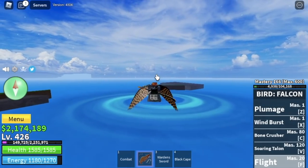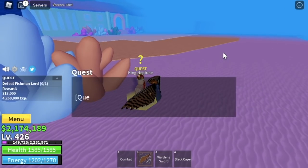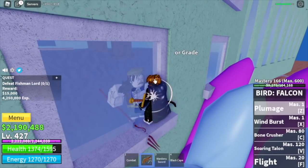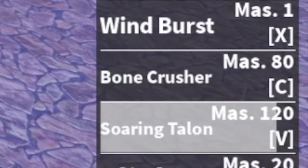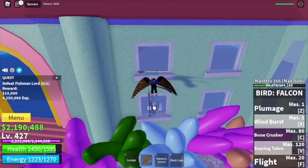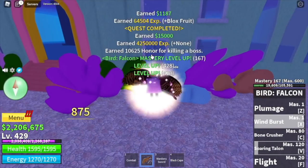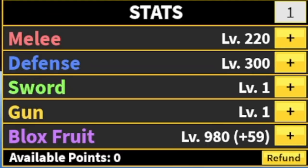Next area is the Underwater City. We have a wall strategy here — or a mirror or a window. Just lure him and check that out: no damage. You can only use your Wind Burst and Soaring Talon — no Bonecrasher here. Don't worry, we're gonna use that later on our next mob. No more explanation here; just keep defeating this enemy until you reach level 500. Stat check: 220 Melee, defense 300, Bloxfruits 980.